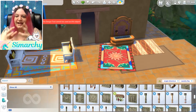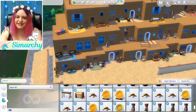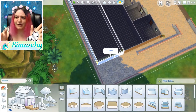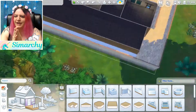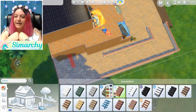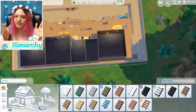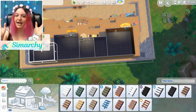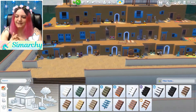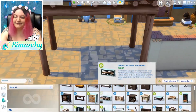The laundry day stuff actually goes super nicely with this pack. A lot of the carpets and of course the outdoor washing stuff and the baskets and the hanging herbs — I never know which is the right word — the rugs, just a lot of the plants, all of it went really nicely together. So laundry day stuff and jungle adventure game pack make a beautiful combination. I don't know if they did that on purpose. They were kind of released back to back, so maybe they took inspiration from one to the other.